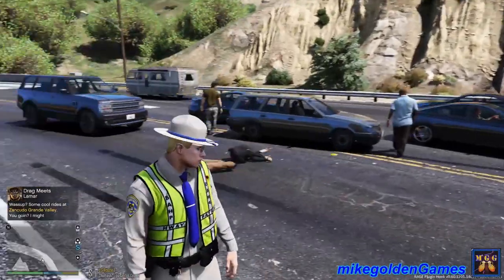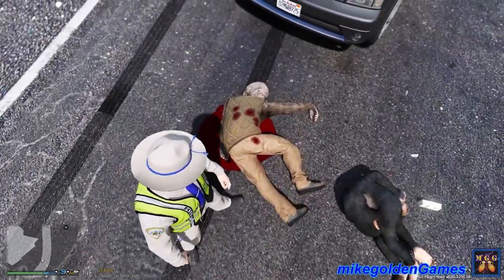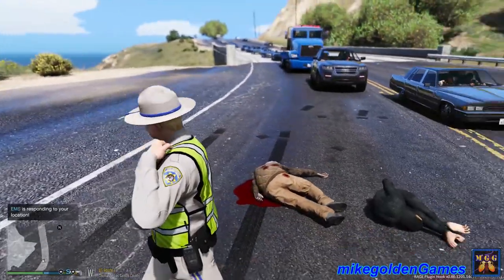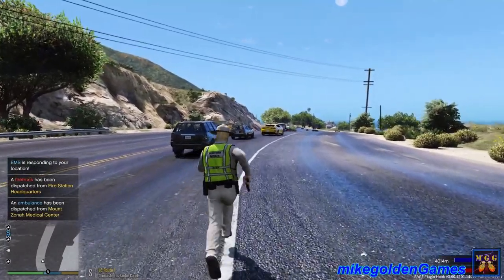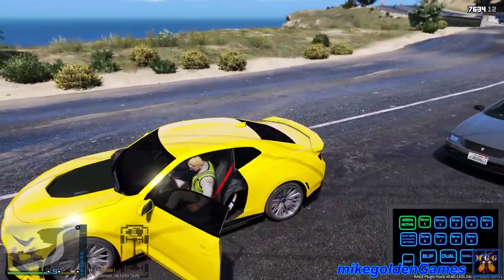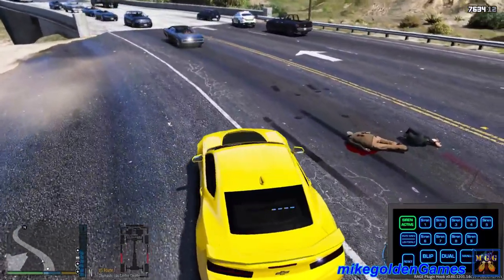Let's collect this evidence here. Dispatch, let's get EMS down here and see if they're able to revive the suspect. Let's get back to my patrol car and drive it back closer to the crime scene. Let's holster that. Highway Patrol coming through. My siren's off. Do a little donut out there. Let's block traffic.